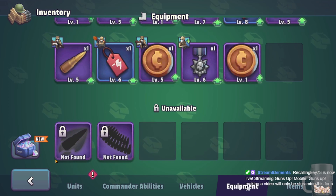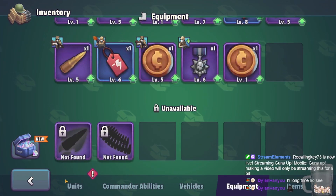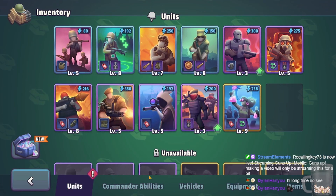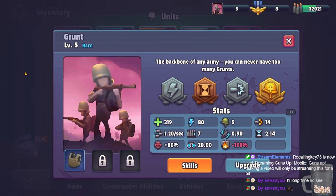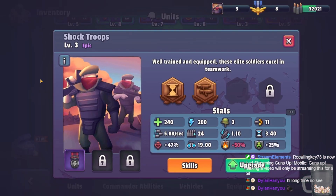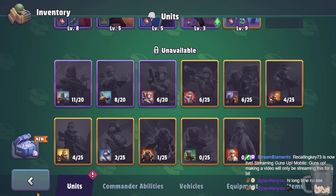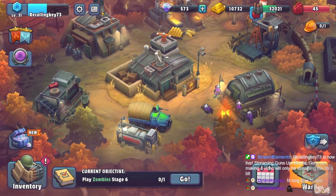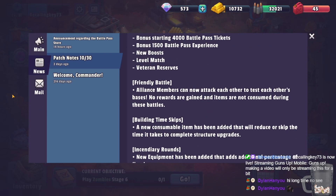Incendiary rounds are a new type of equipment. I haven't unlocked them yet, but from what I understand they have a chance to light a unit on fire, which is pretty cool. You'll want to use this equipment on anything that shoots very fast — assault units, grunts, MGs, shock troops, anything rapid-fire. Definitely use it on the commando if you have them.